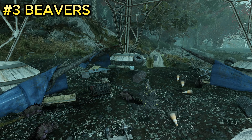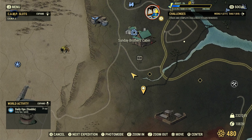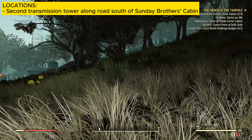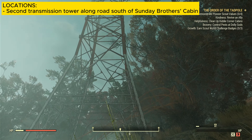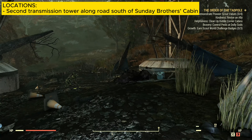The third enemy is beavers. As cute as they are, they are an enemy in the game. You can farm them at the Sunday Brothers Cabin. Once you've spawned in, follow the path past the first transmission tower, and the beavers will be located at the second transmission tower.